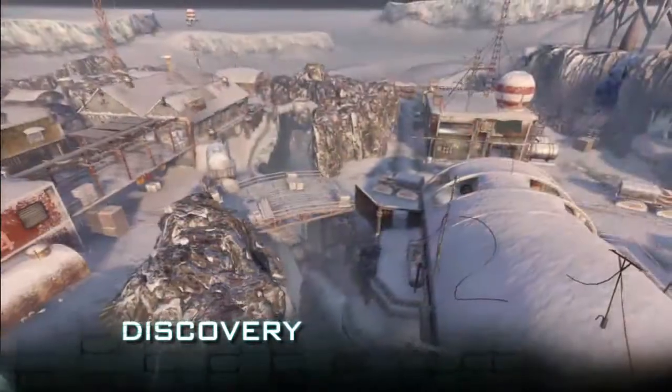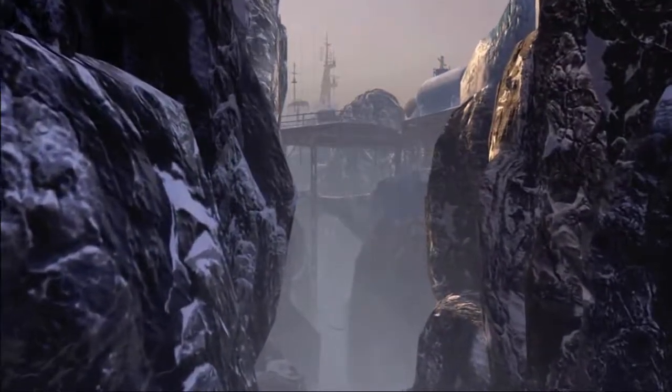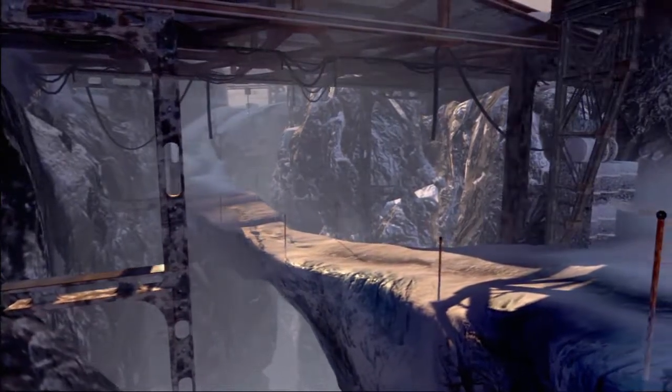Discovery is an Antarctic research station that was a German outpost left over from World War II. The two sides of the map are divided by a deep chasm, and you're always fighting for control over that crossover from one side of the map to the other.